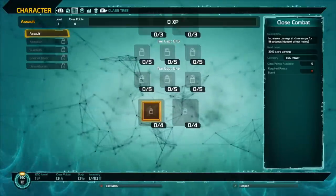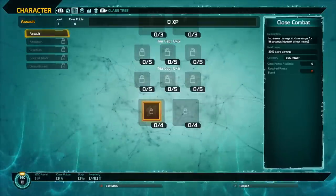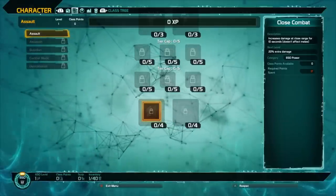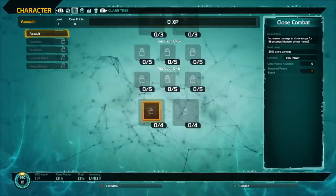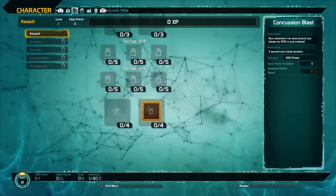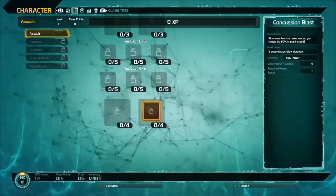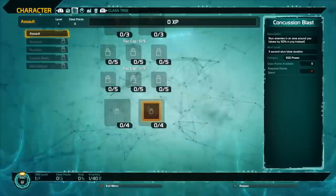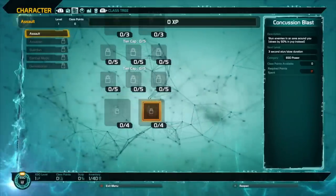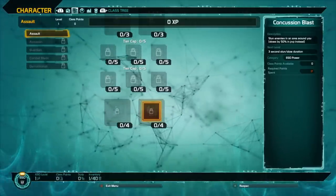The last two perks are Close Combat and Concussion Blast. Close Combat increases damage at close range for 10 seconds, but doesn't affect melee attacks — great for shotguns and SMGs. Concussion Blast stuns enemies in an area around you, but in PvP it only slows by 50%. This is good when there's a bunch of enemies on you and helps prevent your team from getting overwhelmed.